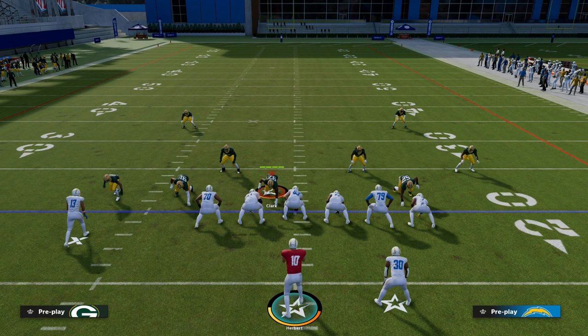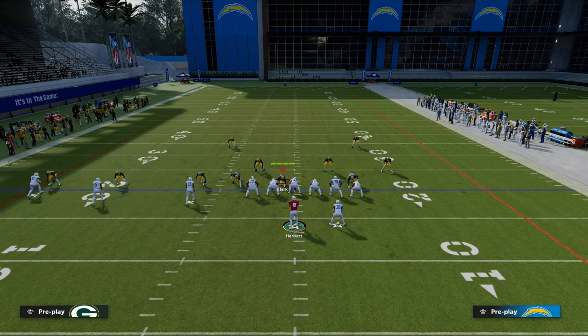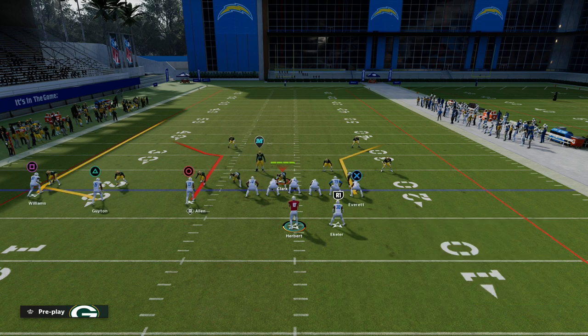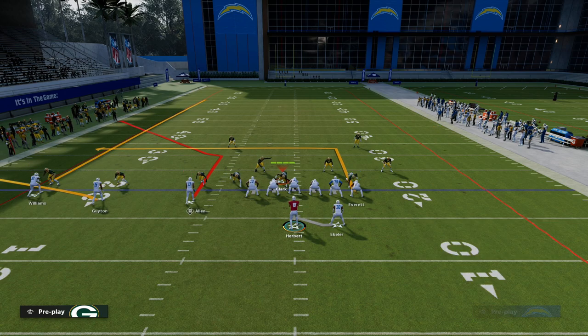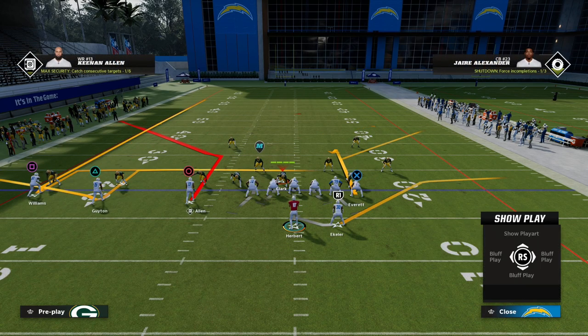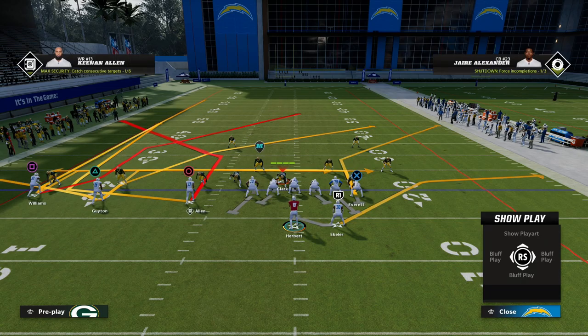Now let's look at a simpler setup that I think is really effective. One of my favorite ways to run this play is to put the fade or streak on the outside, put the flat route to the slot receiver, and then put the tight end on a smart-routed in route. You could also put him on a basic in route or a curl depending on what coverage you're anticipating. I personally really prefer the five or ten yard in route most.